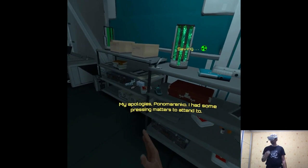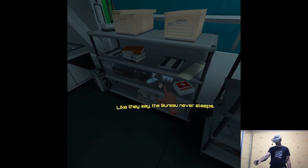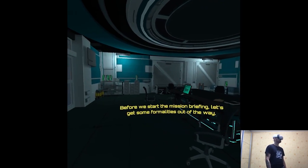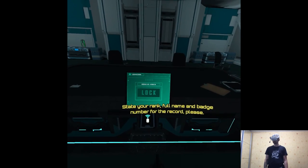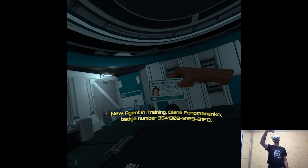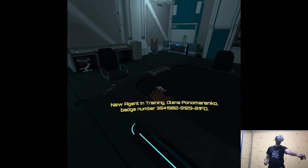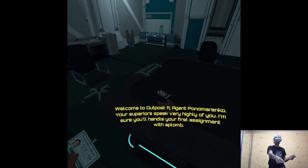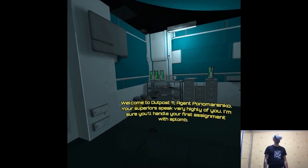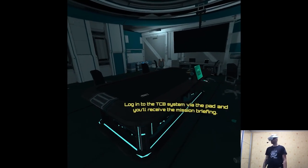My apologies, Ponomarenko, I had some pressing matters to attend to. Before we start the mission briefing, let's get some formalities out of the way. State your rank, full name, and badge number for the record. New agent in training, Olenna Ponomarenko, badge number 354-1902-9129-81FD. Welcome to Outpost 11, Agent Ponomarenko. Your superiors speak very highly of you — I'm sure you'll handle your first assignment with aplomb. Log in to the TCB system via the pad and you'll receive the mission briefing.